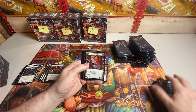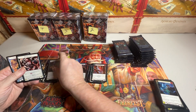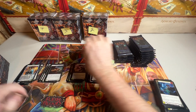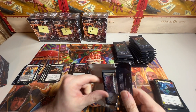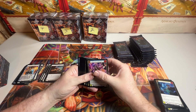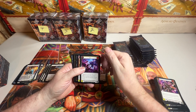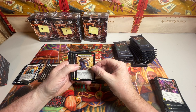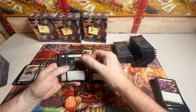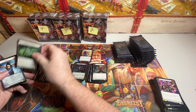Rare. Common Foil. Equipment. Token Tokens. Rare - Majestic! There's our first one, our first Ninja Majestic, followed by a Rare, followed by a Rare Foil, and then Equipment and Token Token.